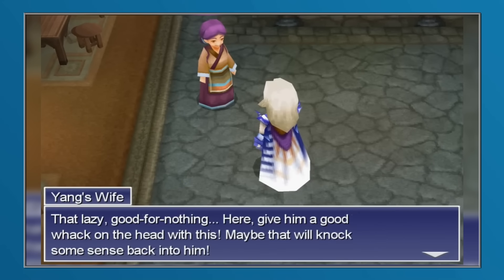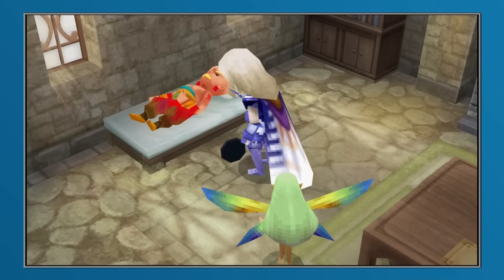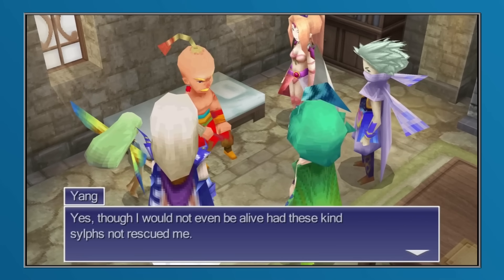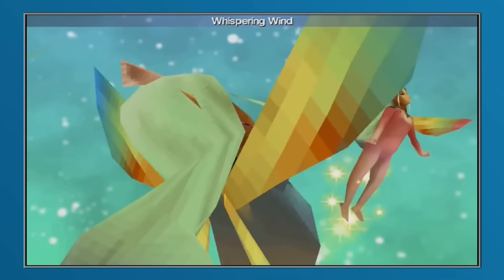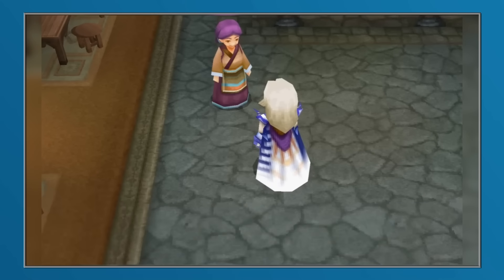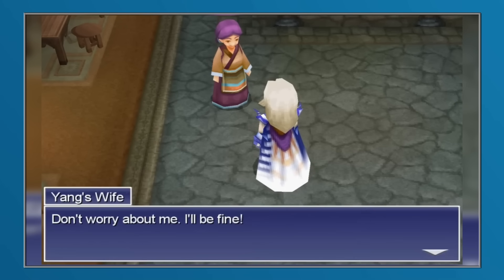While at the time it seemed as though there was nothing the player could do about Yang's condition, if the player then returned to Fabul and spoke to Yang's wife Sheila, they might have been surprised when she gave them the frying pan key item — with which to hit Yang over the head to wake him up. While striking an already injured person with a frying pan may seem counterintuitive, if the player returned to Yang and did exactly that, they would find their friend revitalized, although sadly he would not rejoin their party. Instead, the player was rewarded with the Sylph summon for Rydia. If they then returned to Yang's wife in Fabul, they would be additionally rewarded with the kitchen knife — an extremely powerful weapon which, while unequippable, could be thrown at an enemy once to deal massive amounts of damage.